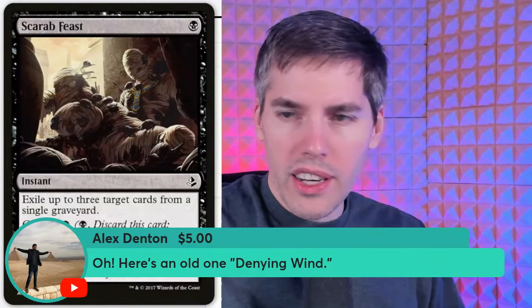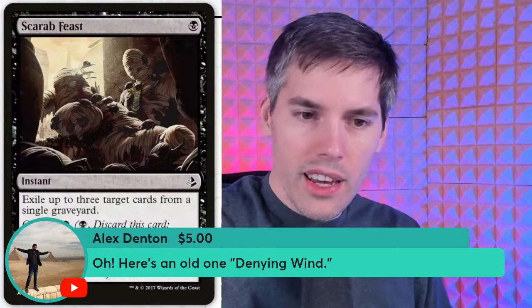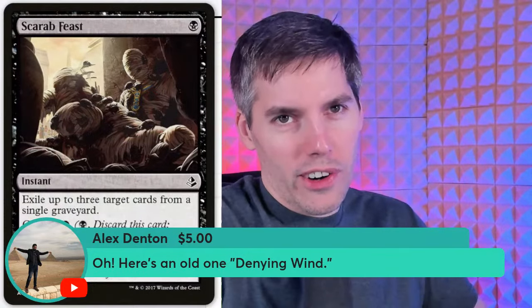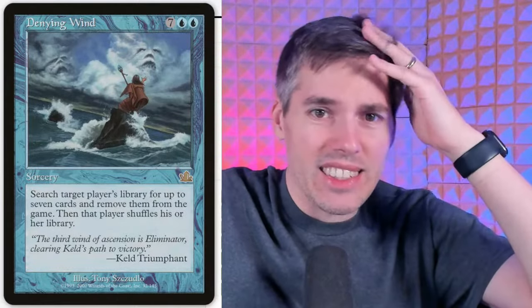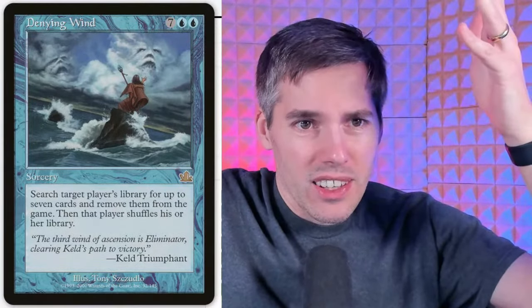Denying Wind — nine mana sorcery. Search target player's library for up to seven cards and remove them from the game, then that player shuffles. They've been making cards like this in blue forever and they're all worthless — even for limited you don't want to play this at nine mana. At nine mana it should exile their entire library except three cards. If I have nine lands in play, let's get the game finished.